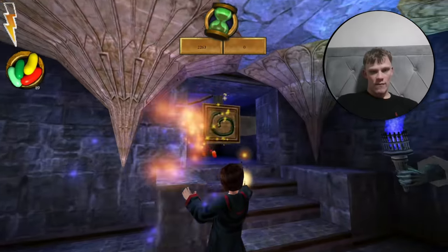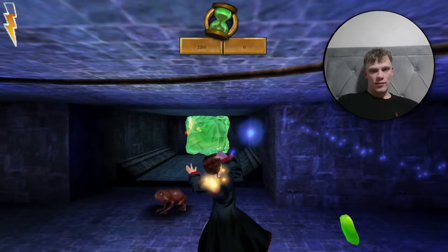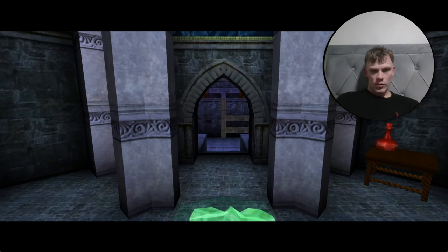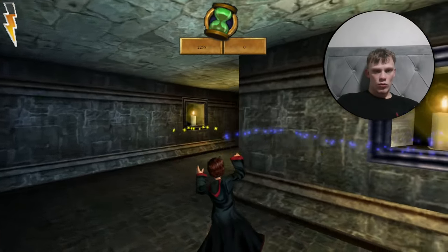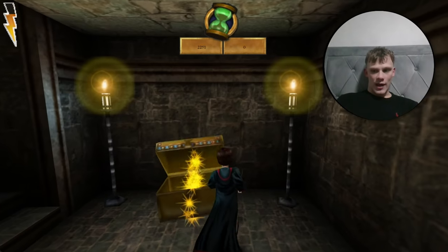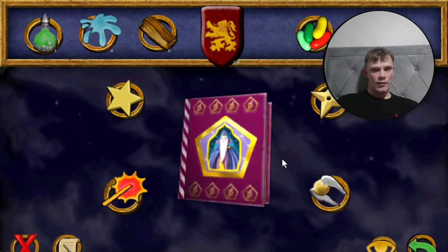Run all the way down, hit this, the door swings away. We care about getting to the end. There's a chest here and inside is the wizard card — wizard card number nine, author of Charm Your Own Cheese. There are many more to get, let's not stop now.